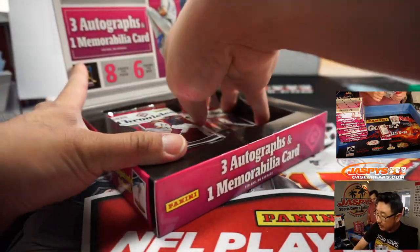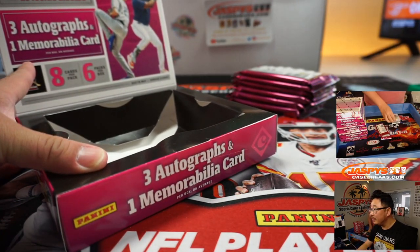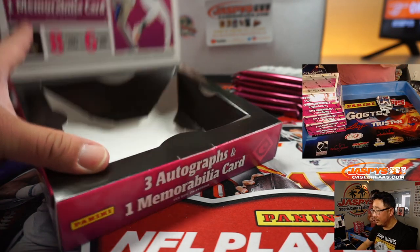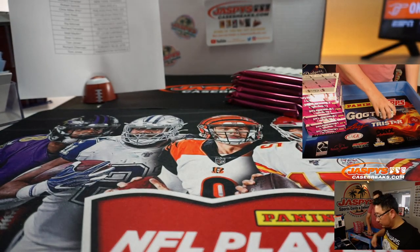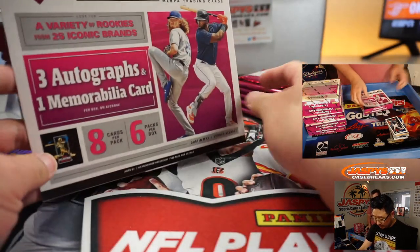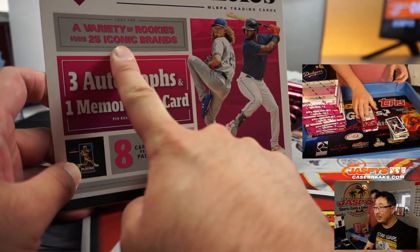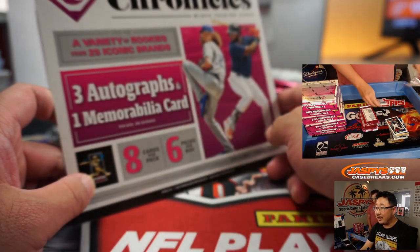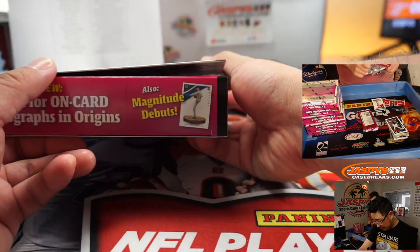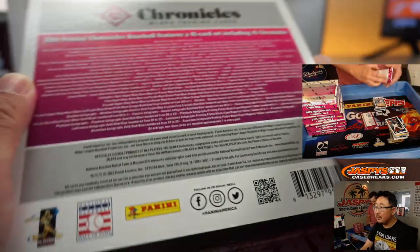You can see Nick popping open some boxes here. I'm going to pop some boxes open right here and make that Nick cam a little bit larger so you can see some more details of what's happening on that table. Just in case you're wondering, that's the configuration right there — three autographs and one memorabilia card per box on average. A variety of rookies, iconic brands, on-card autographs. Origins, that's kind of cool. A Magnitude Debut.